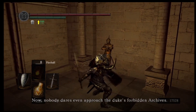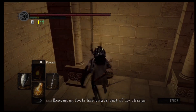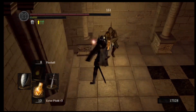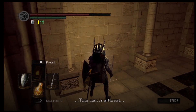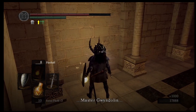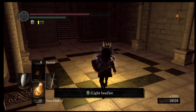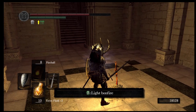We're going to take on this firekeeper. Now that we don't need this — we have a firekeeper soul. We can use that when we get to the next bonfire, warp back to Firelink Shrine, and upgrade our Estus Flask to plus four. All right guys, I'll catch you in my next video — thank you!